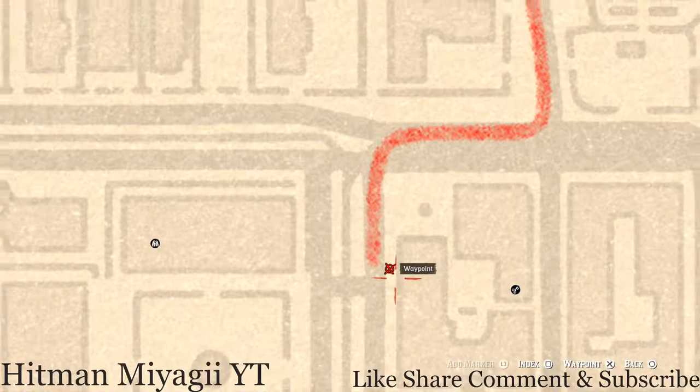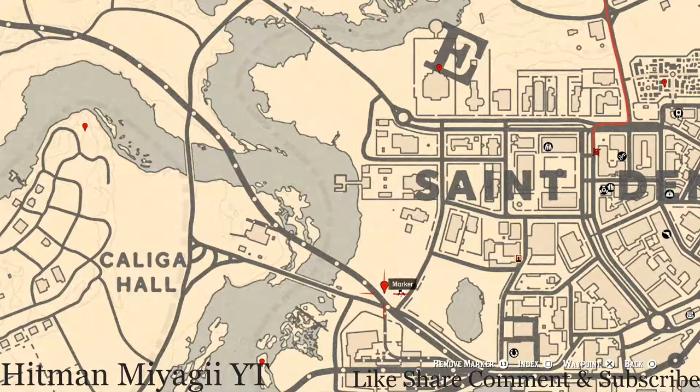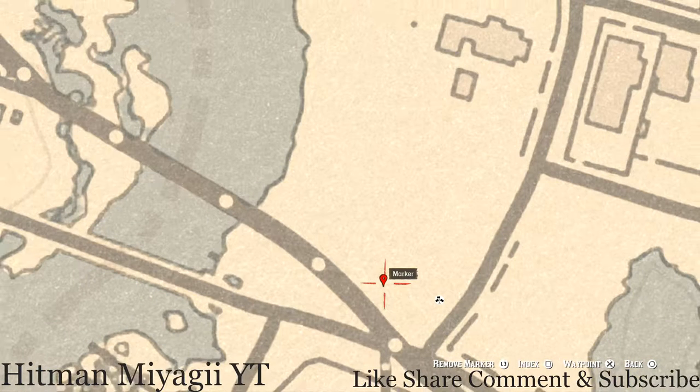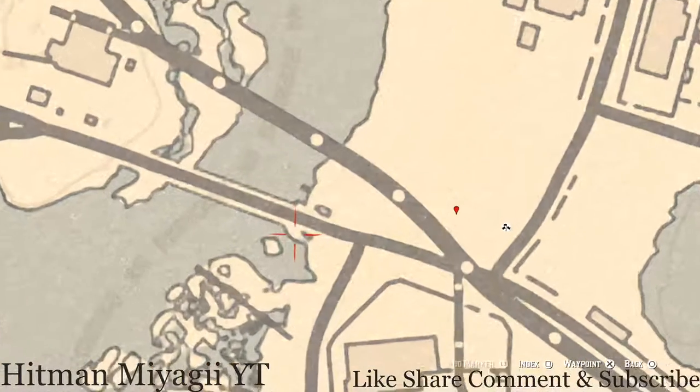Let's go down to our next marker — a Carved Wooden Hairpin, which is a family heirloom. You have to dig for this one: come over here to this location with your metal detector and that's what you will dig up — a Carved Wooden Hairpin family heirloom.